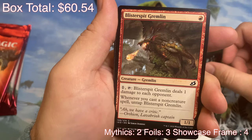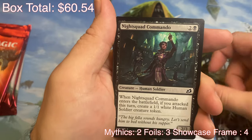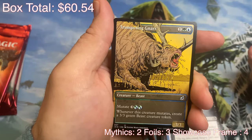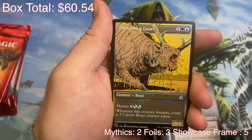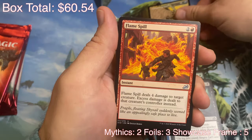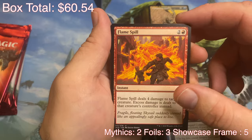Pacifism. Blisterspit Gremlin. Essence Scatter. Night Squad Commando — oh, nice. Got a little showcase, alternate art, whatever you want to call it. The comic book style — I love it. With the mutate mechanic. Whenever he mutates, create a 3/3 green beast token creature. Alternate art, comic book style, whatever you want to call it.